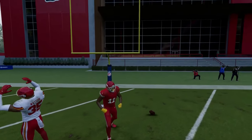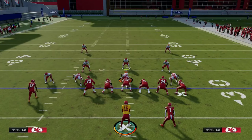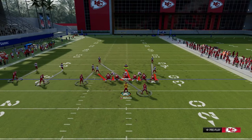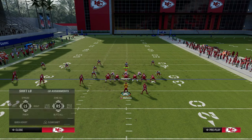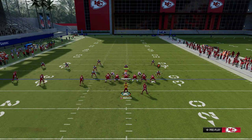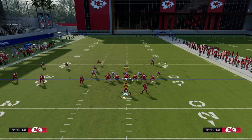The only way they can stop that is if they have some help in their coverage or they back their coverage off and really think it through. In a situation like that, we're going to drop a defender into a middle third to have some help for the slant route, and that's going to leave the whip route in an off-coverage situation.